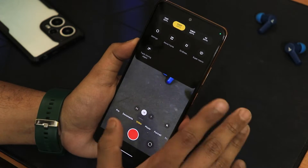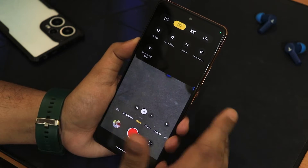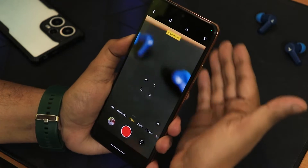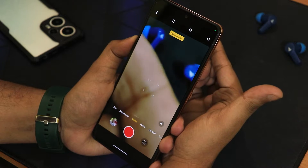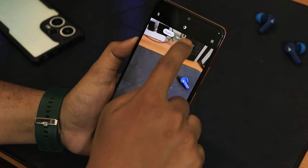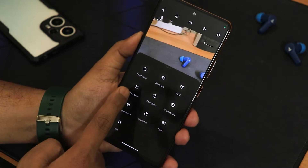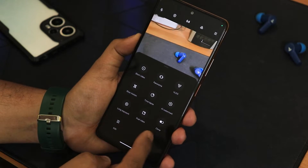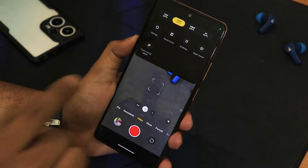For some reason 1080p 60fps does not work on the Indian Redmi Note 10 Pro units — it will stop the camera or give a glitch. The super macro lens works with 1080p 30fps perfectly. There's a documents mode, pro mode, and swiping up gives short video, panorama, vlog, slow motion, time lapse, DI watermark, long exposure, dual video, and clone mode — all these modes work.